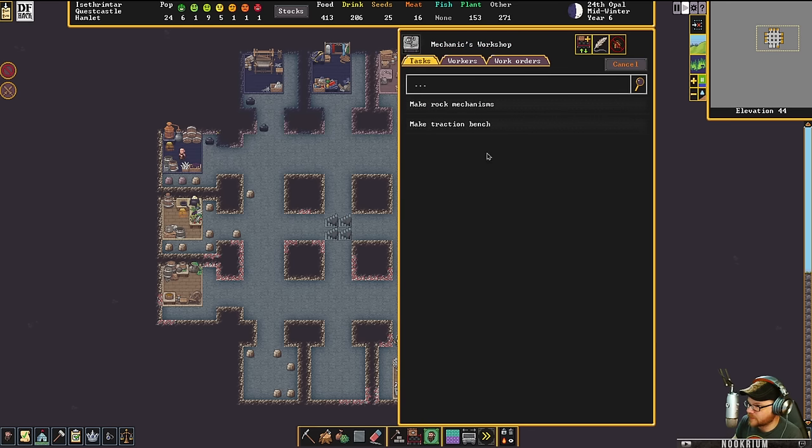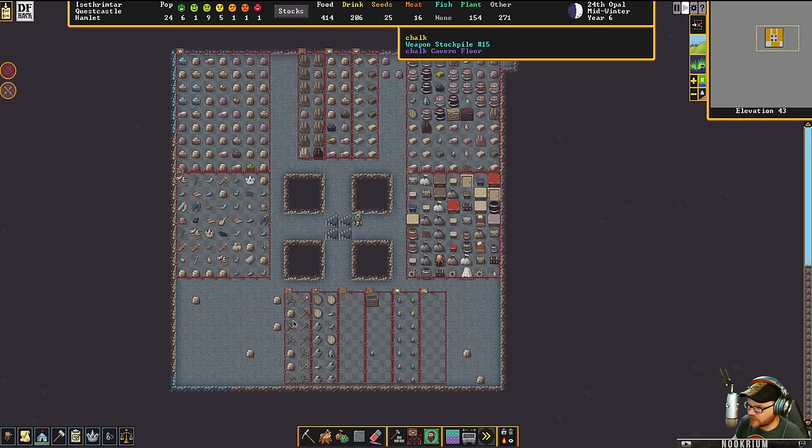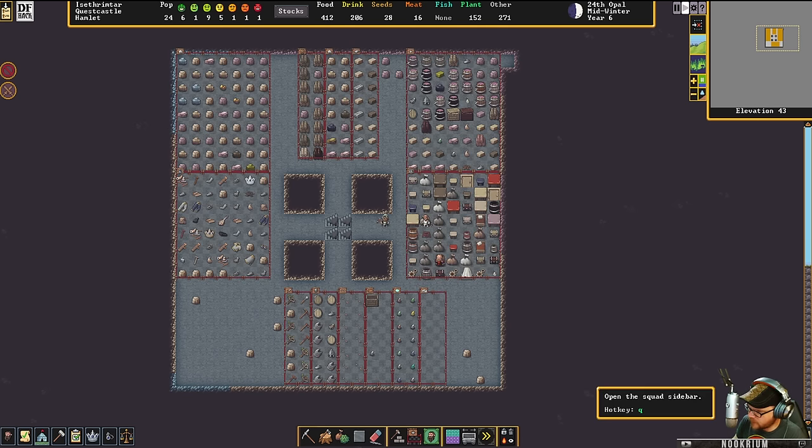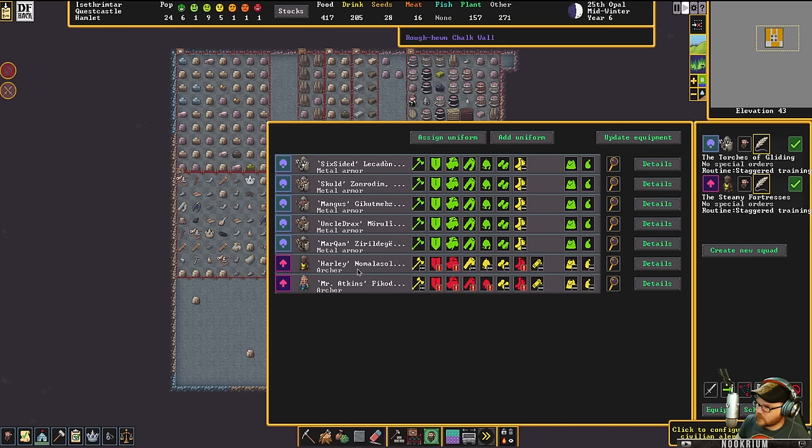The mechanic is making the mechanisms. There's a couple extra gaps and a bunch of weapons over here because I've started making my squads — the Torches of Gliding and the Steamy Fortresses. They're mostly geared up. I've got a couple archers who don't have any armor yet — they're going to want leather. My metal folks are getting geared up though.